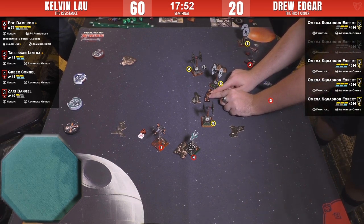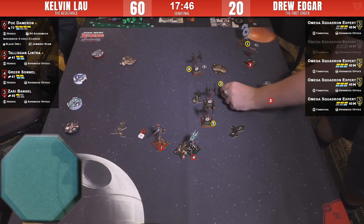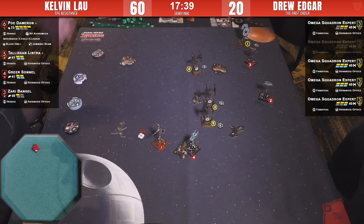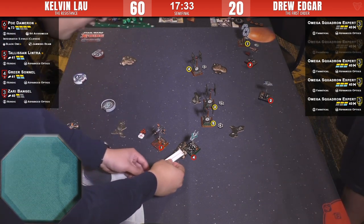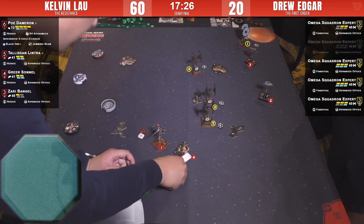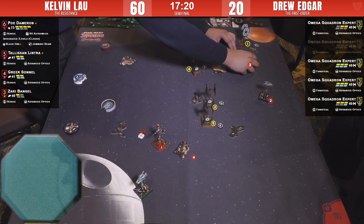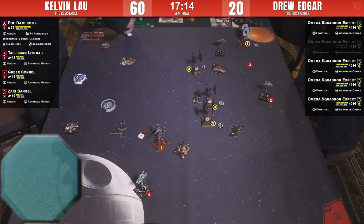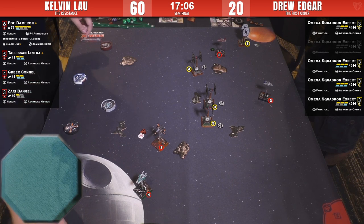We saw the glitch in the perfect mind. A one-bank dominating that center position for the first round in a while. Drew has focus tokens on all those ships. Zari lives — she's going five-straight or four-straight, getting away. She may have just died of fire from there — we'll see. We're doing Greer stuff.